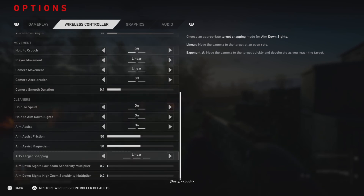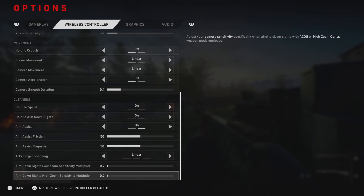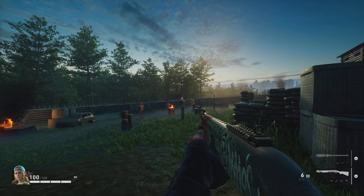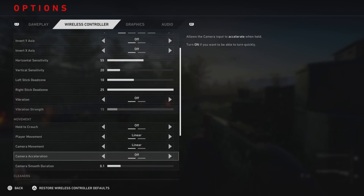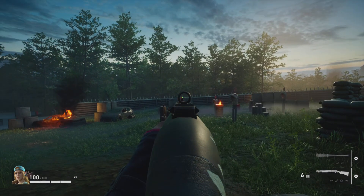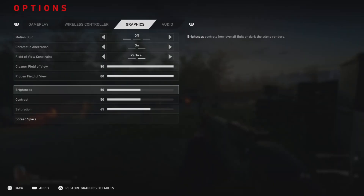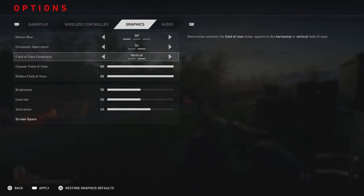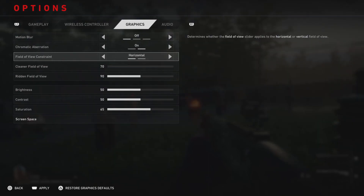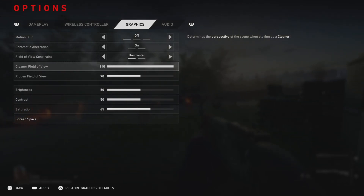For aim assist I just play it at 50/50. Friction slows down your look speed when you're hovering over an enemy, so you can set how fast or slow you want that. Magnetism is basically locking on as targets are moving. For sprint and aim down sights I'd leave those on hold. For graphics, turn motion blur off; chromatic aberration is how things look through light — that's up to you.